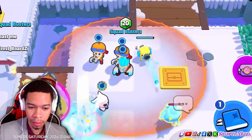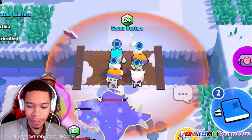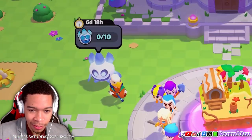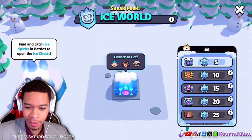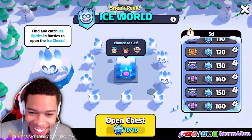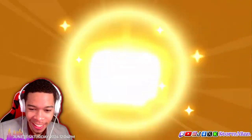You'll find a visiting Ice Spirit in your plaza — start busting ice spirits in battles to earn mini reward chests. I ain't gonna lie, I'm excited!